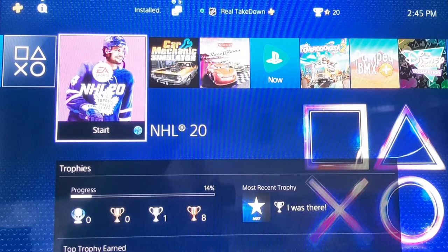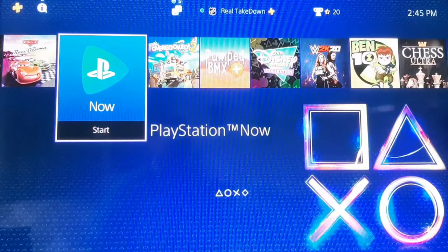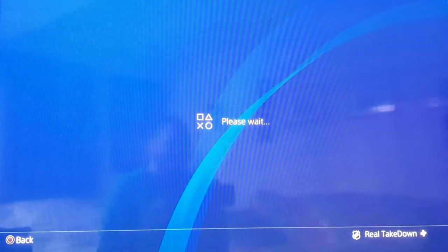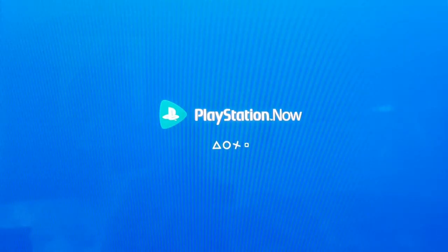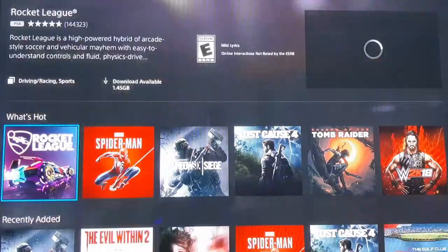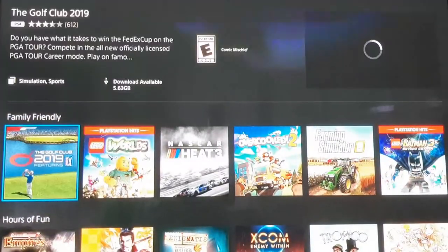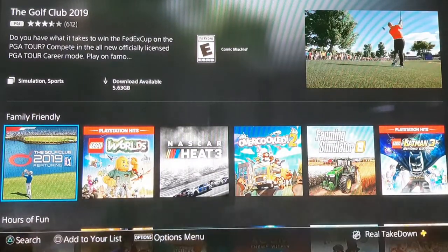I'm going to flip over to the PS4 right now. Once you're signed into your PlayStation account, you as the person who owns PlayStation Now will have to go into PlayStation Now. Sign in — it may take a minute to connect to the servers. Once you're in, you can go down and look at recently added, go through each category, and you'll be able to find certain games that you can game share with friends.